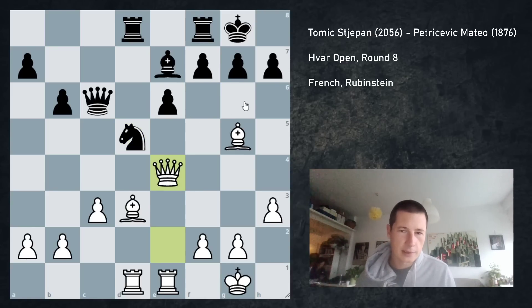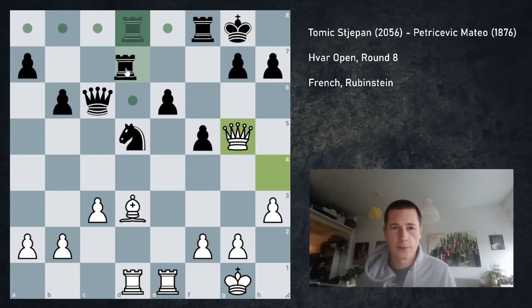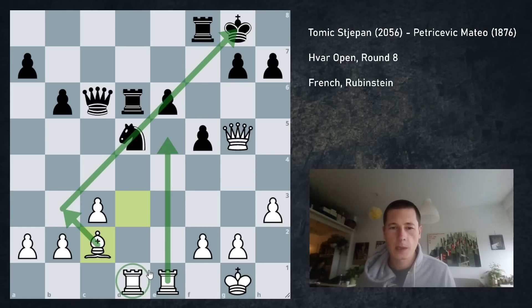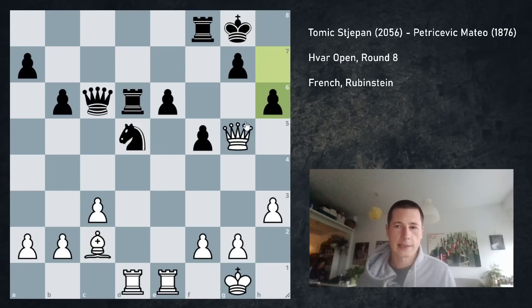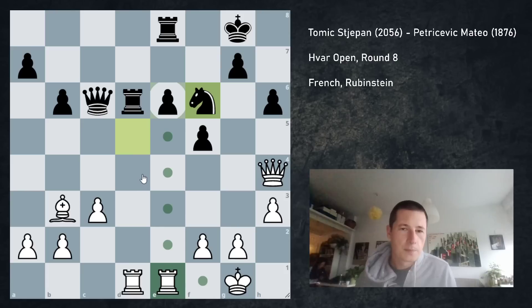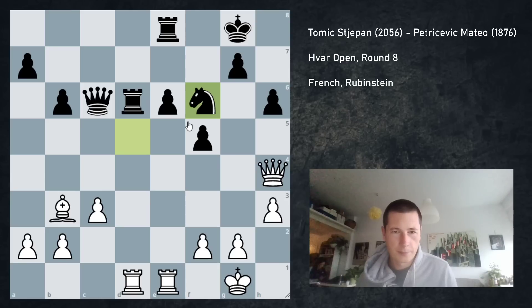If he plays f5, it's obvious that white is better. There is a pawn on e6 that is going to be a weakness for the rest of the game. For example, queen h4, bishop g5, queen g5, rook d6 defending in advance. I can simply transfer my bishop to this diagonal and start doubling my rooks. White is better for the rest of the game unless e5 can be played comfortably. But what worried me was g6 in this position.